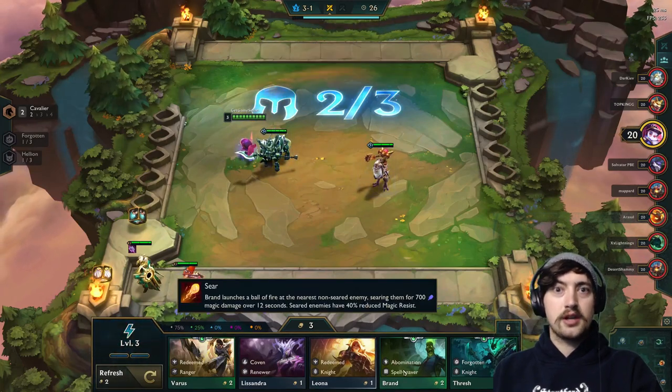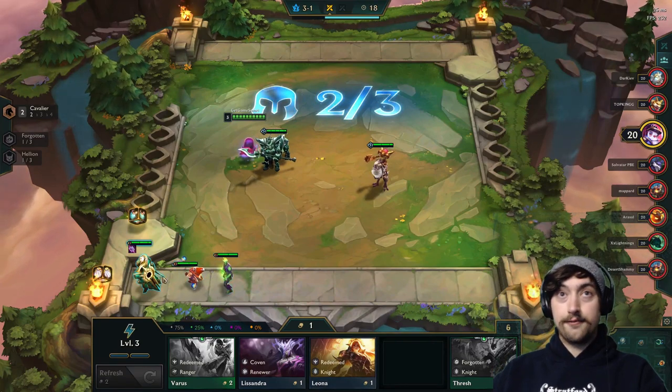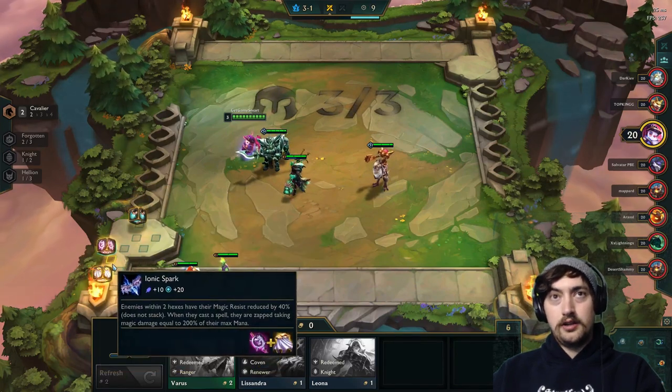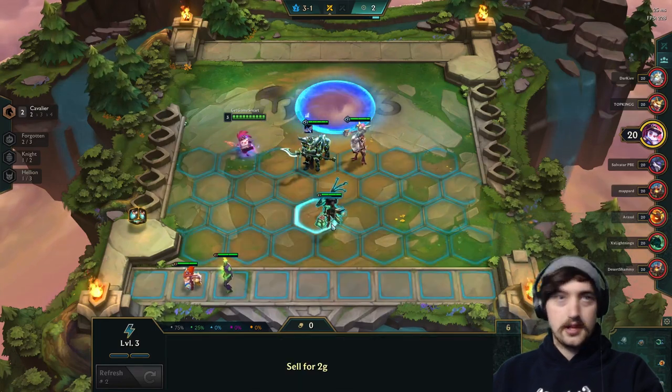Some things you should know: there's no passive interest income in this game, so feel free to roll your gold down way more earlier and way more frequently than you usually would. It's also a super aggressive game - you only have 20 health to start, so it's all about slamming items and getting your strongest board straight out the gates.